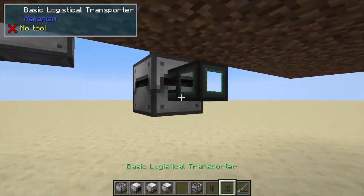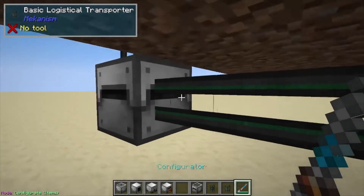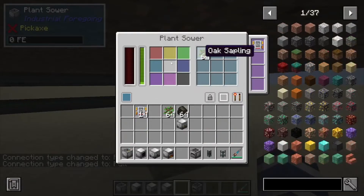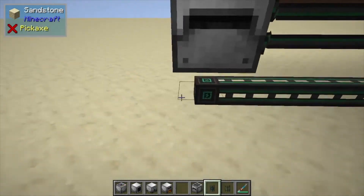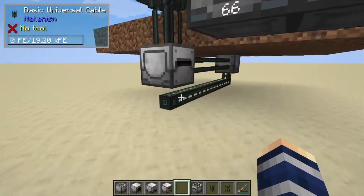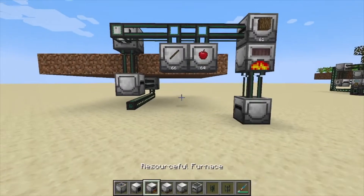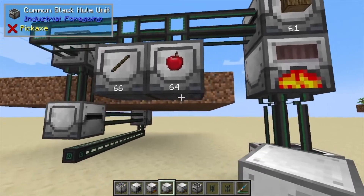Next we want to take our saplings and run another cable — a basic logistics transporter — set that to pull items out of here, so it's going to pull your saplings out and refill your sower. Then we're just going to run a power cable down below. The power cables are kind of subject to wherever you want them, or wherever you like having those.